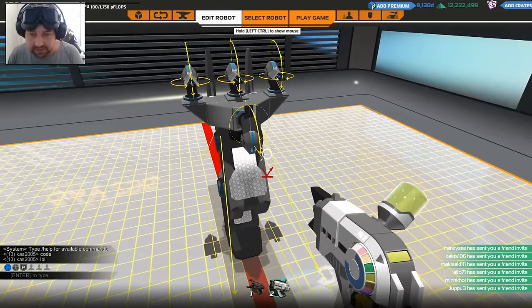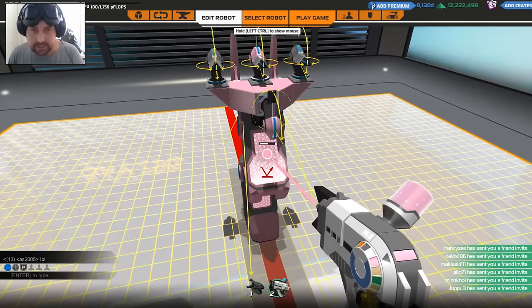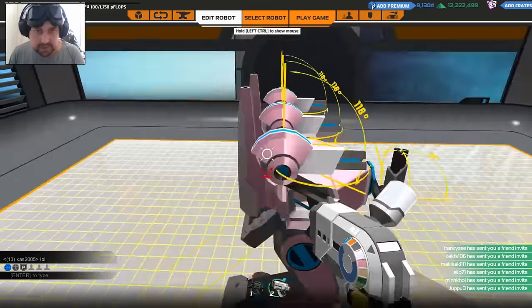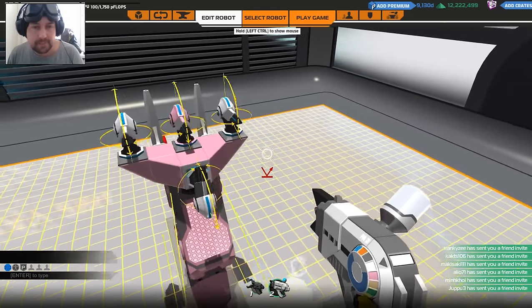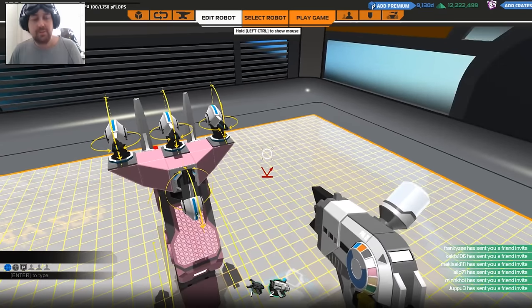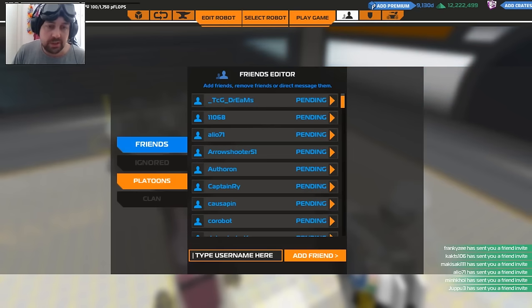I haven't colored the thing — I should color it. That's a nice color. You're adorable. How do you make a platoon in this game? Social. Can you add me? It'd probably be easier than me adding you.